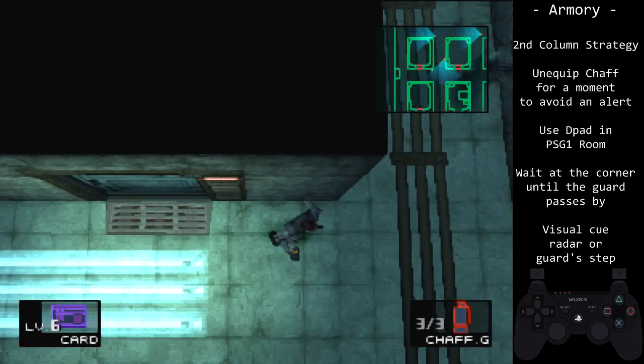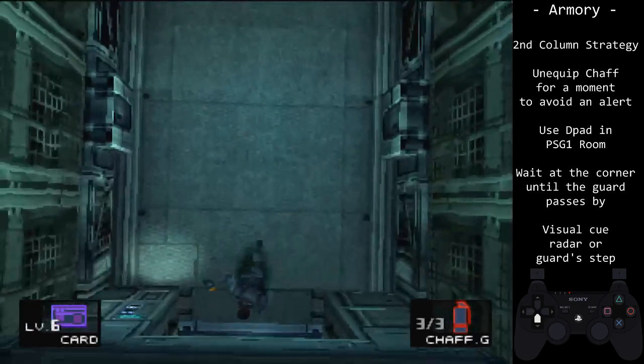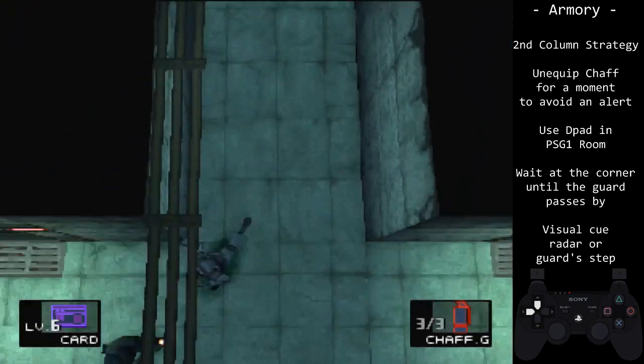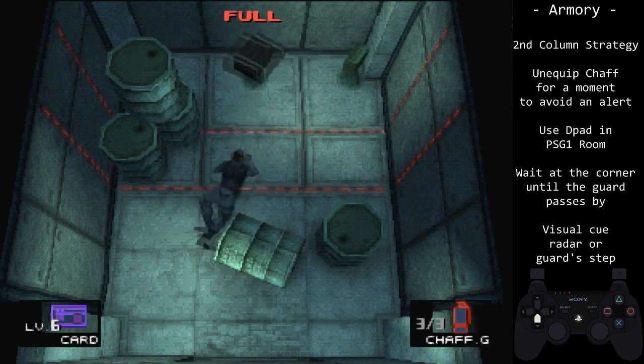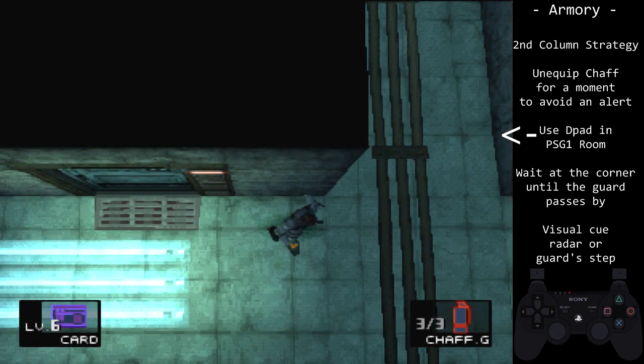Be careful not to wait too close at the corner that the guard spots you. Don't rush this strategy or you will need to do a backup. In this example, you will get just past the barrel then go prone. This will give you more time to get into the position to move around the corner for the guard. You can also look at this line in the floor.